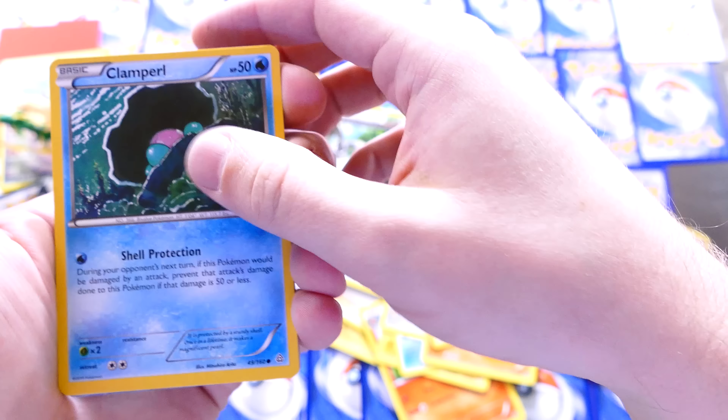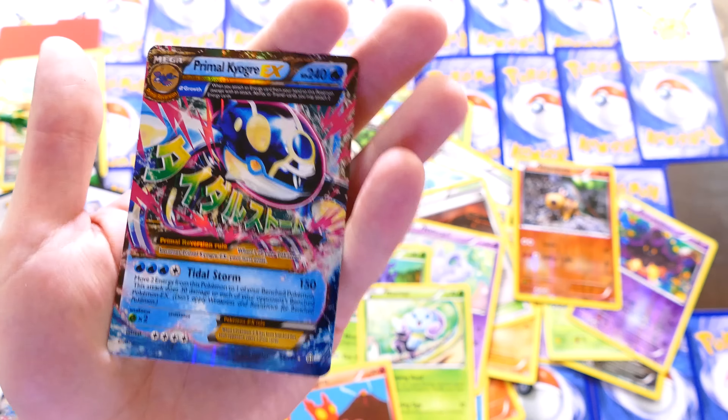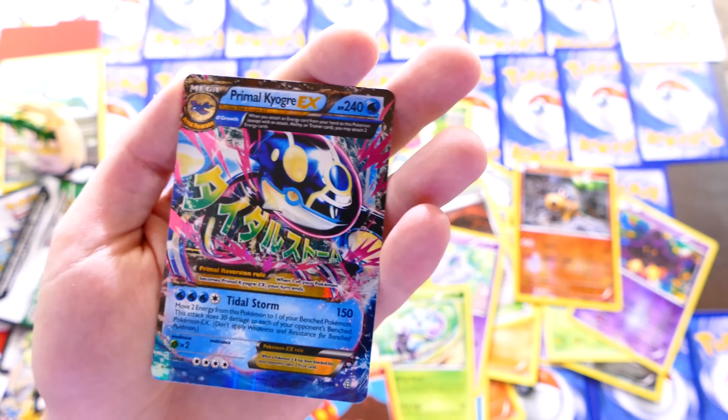I did not expect that to come out of here. Oh wow. I'm like kind of shaking a little bit. When you attach an energy card from your hand, you may attach two energy cards. Holy cow — that is a rare card. Tidal Storm: 150 damage, move two energy from this Pokemon to one of your benched ones, and this attack does 30 damage to each of your opponent's benched Pokemon. It's an EX. Holy cow! Alright, we're gonna put that up there. That might be the best thing I've pulled out of a pack ever.